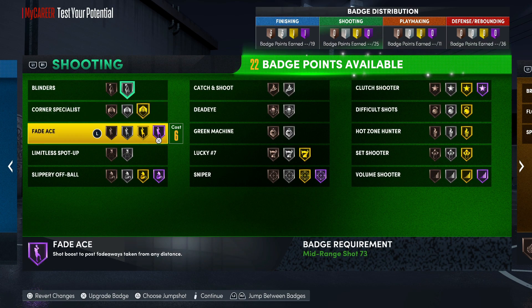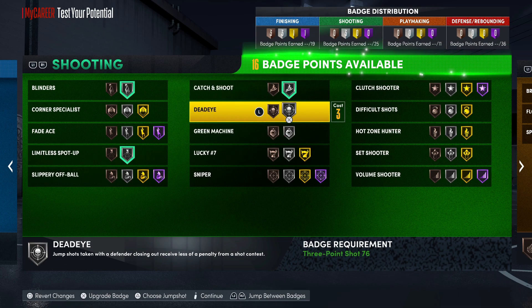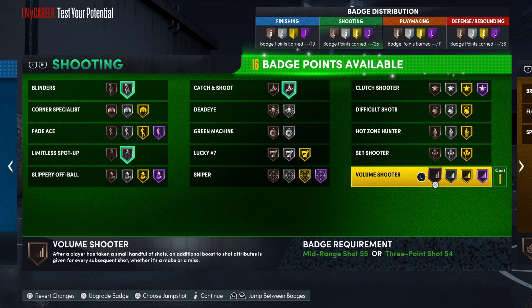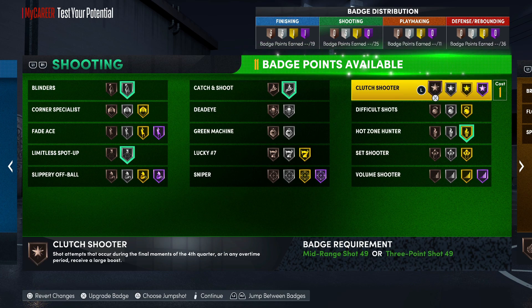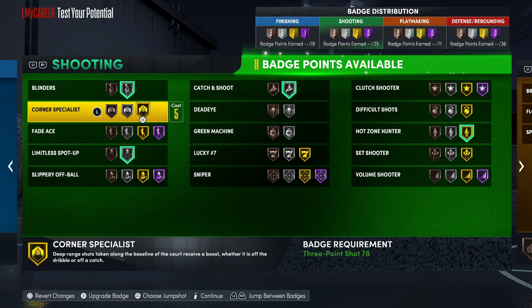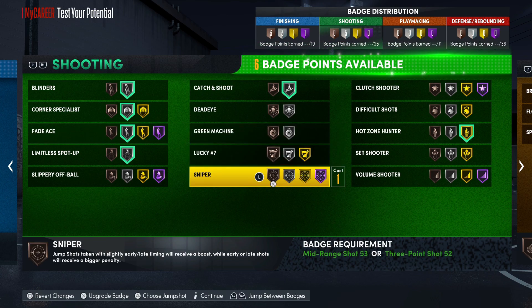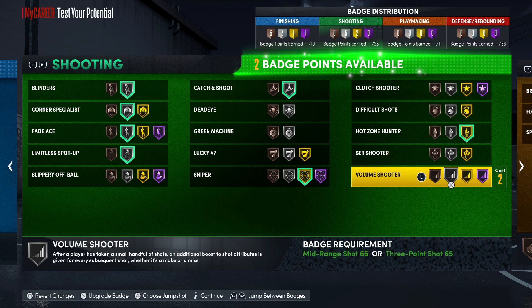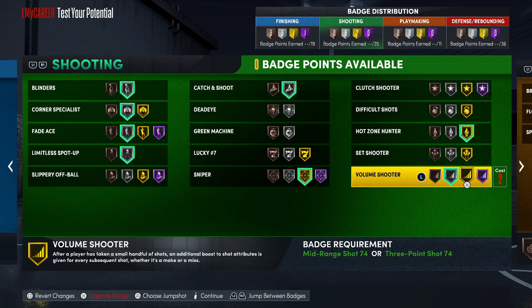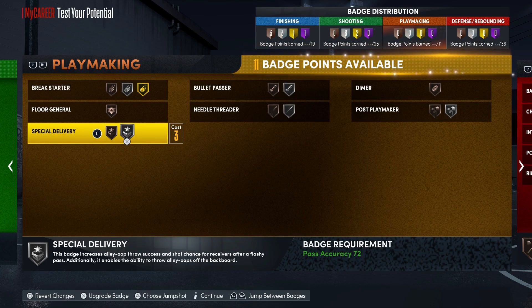For shooting you could go Blinders, Fade Ace - you definitely got Spot Up. Catch and Shoot I'd go silver. Sniper you could use - High Zone gold on the 7'1 build is crazy. Some builds shorter than 7'1 are not getting gold High Zone. You got Corner Specialist too, throw that silver. Go silver on the Fade Ace, Sniper gold. You could probably go silver Volume Shooter and rock out like that.